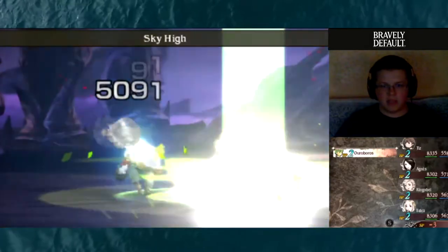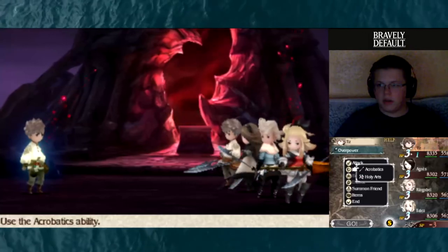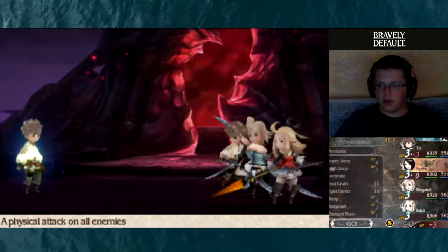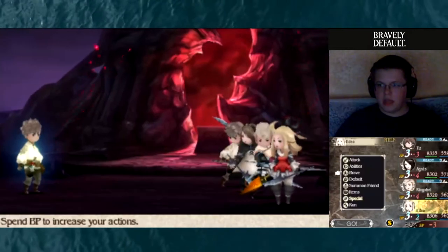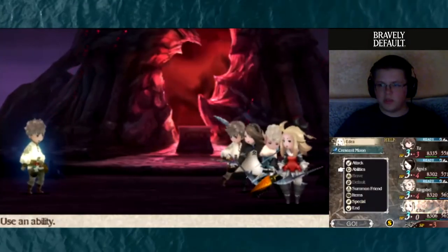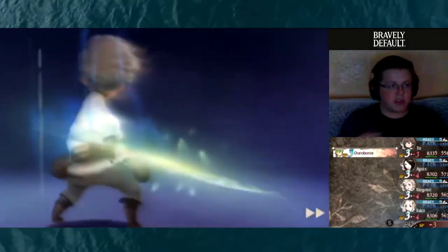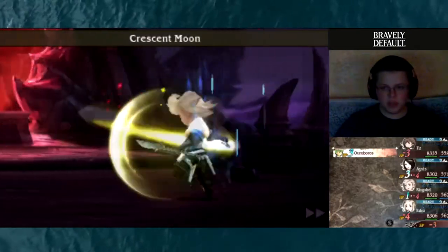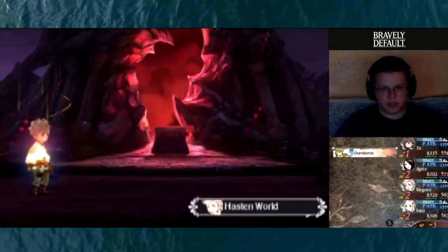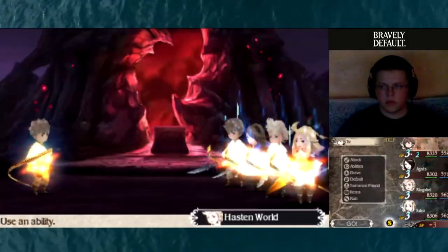The final boss fight against Ouroboros begins. The strategy: Overpower special with super jump, then brave for crescent moon with super jump, repeating the pattern. Physical attack is up — let's get it. Super jump, crescent moon, super jump, crescent moon, super jump, crescent moon, super jump. Whatcha gonna do, Ouroboros? You can gather as much BP as you like, but you cannot escape from the super jumps.